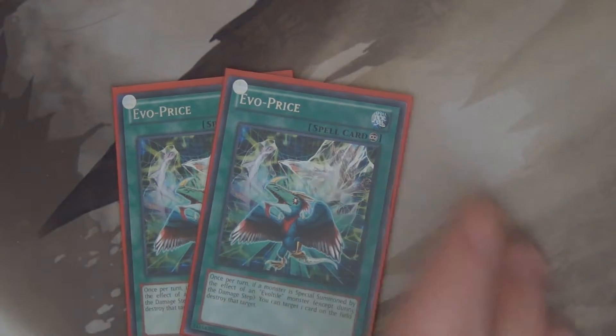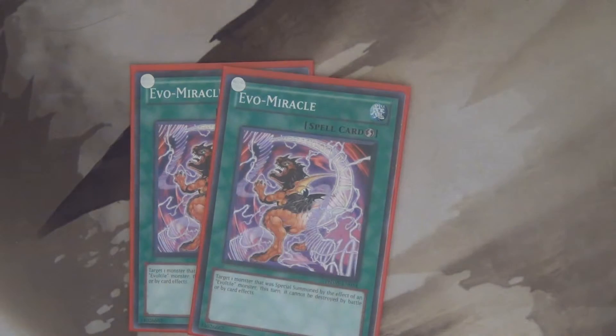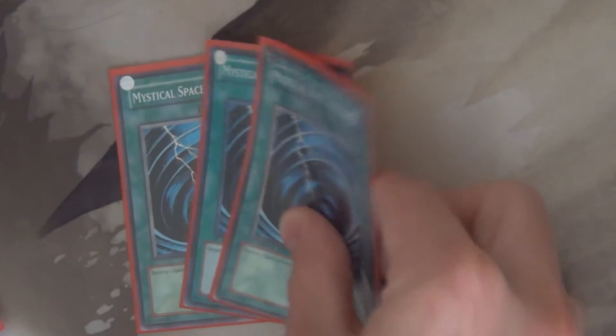All of the continuous cards allow you to do something. Evo-Price destroys. Primordial Soup allows you to draw extra cards. Dark Hole — two of them. Evo-Miracle at two, kind of a Forbidden Lance for Evols. Three Mystical Space Typhoons because back row sucks even with Solemn Judgment on legs. Book of Moon because it can help protect and set your Evoltile Westlos again.